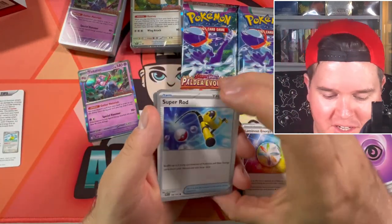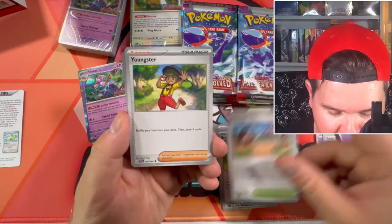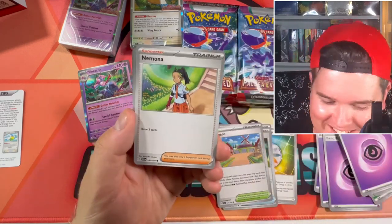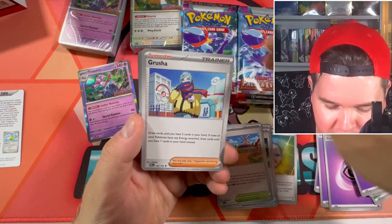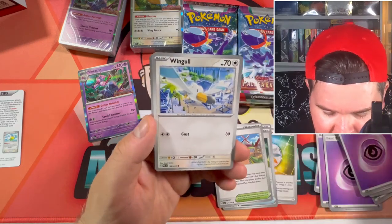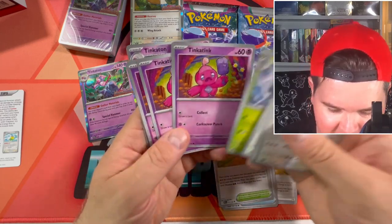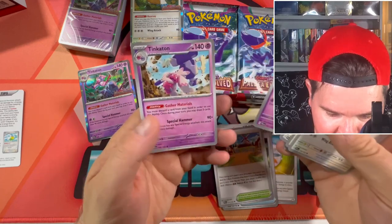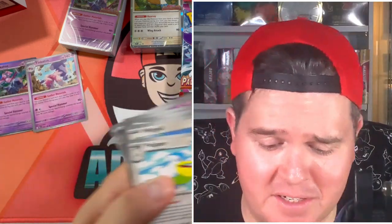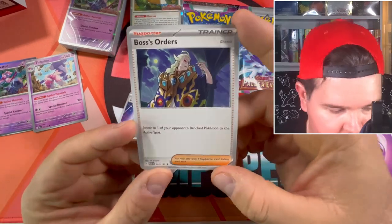We've got a battle pick hit code, Super Rod, Great Ball. Otero's a Youngster — that's from the English base set. Nemona, Turo, Grusha — that's a new one. Boss's Orders — that's a new one. Tinker Tink, Tinker Tough, and Tinker Tongue. I'm guessing that Tinker Tongue is a holo in the set, so that's probably a non-holo exclusive. Boss's Orders there — I'm guessing that's a non-holo exclusive too, as it is a rare.